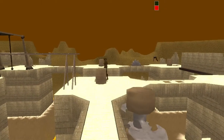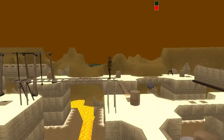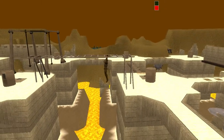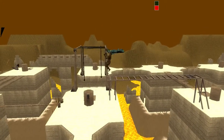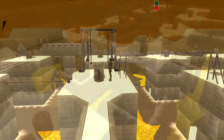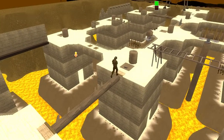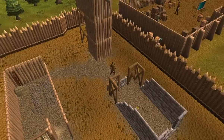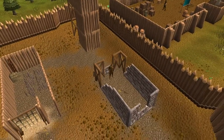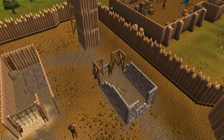In the Brimhaven agility course, your character stands above the monkey bars and then proceeds to swing across them normally. The indicator arrow in HTML5 is out of alignment. In the Barbarian agility course, your character climbs too high over the crumbling walls.